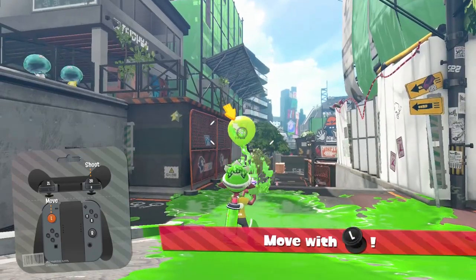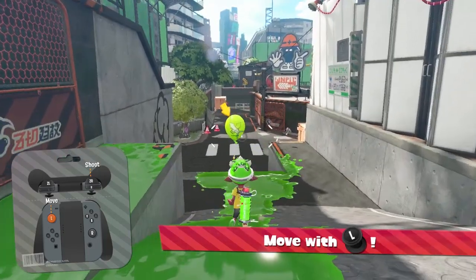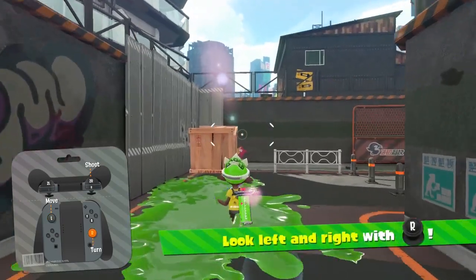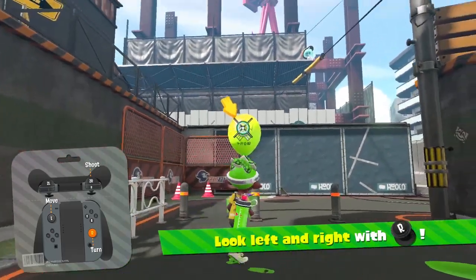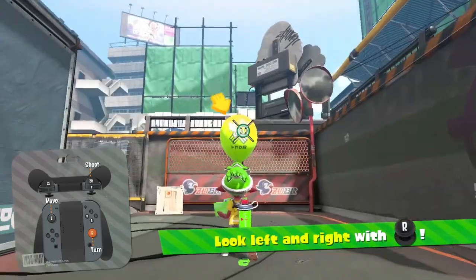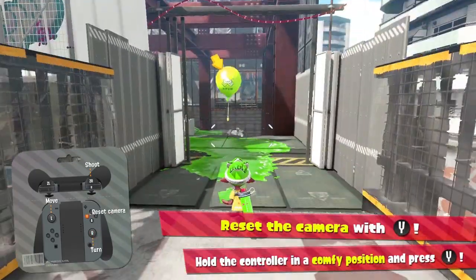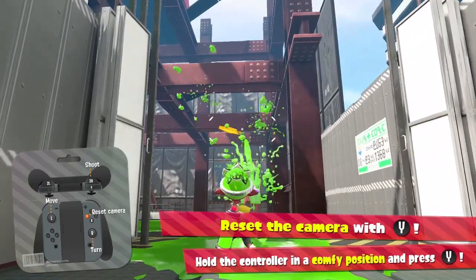In Splatoon, you need to get all up in their grill to score a shot on a target. If you think the balloon is a little bitch telling you to come see it to its face, you really do have to go up to its face to set it straight. If you wanna look around, you could use the right stick, or you can imagine the controller is your face in your hand and physically move it to the direction you wanna look. If the controller face is looking where you want but the game doesn't think so, you can press Y to clear up any misunderstandings. You're gonna be playing this game for a while and you need to maintain a good relationship with it from the beginning.